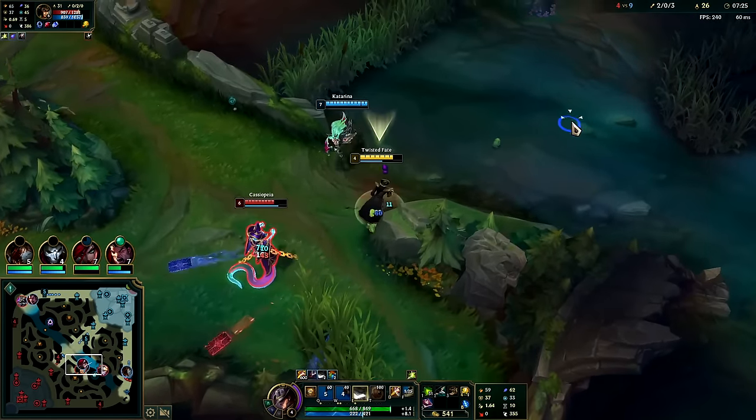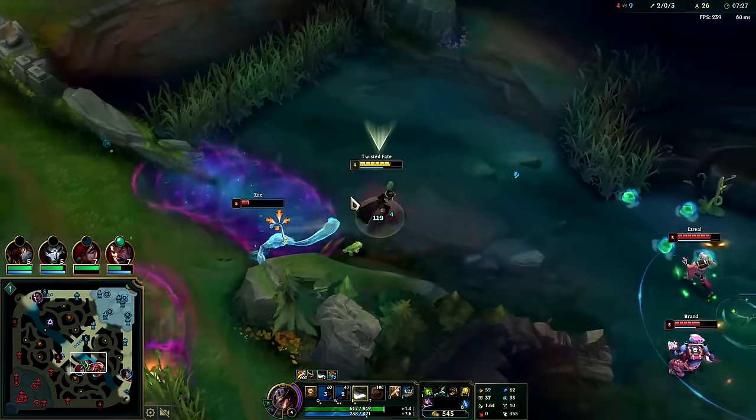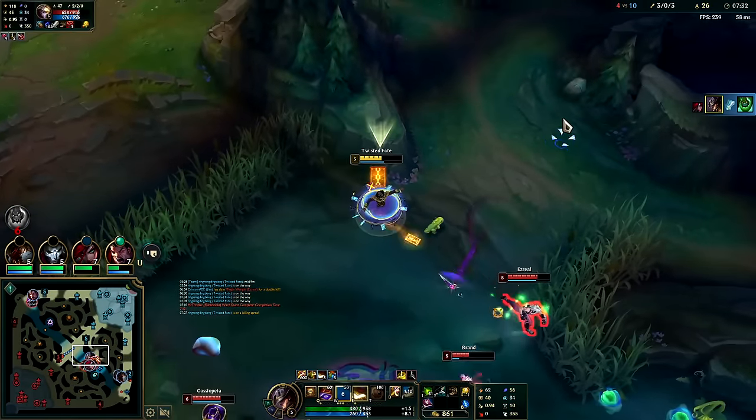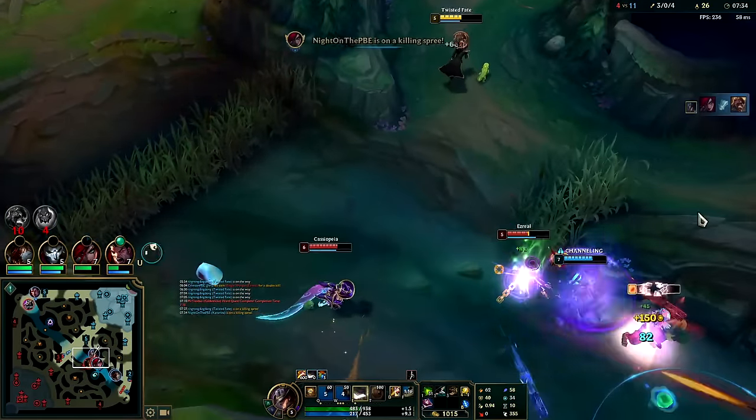You get a stun card, Q auto, turn away from it — here's the Zac, down he goes. Stun on this guy, drop the Q — nice.